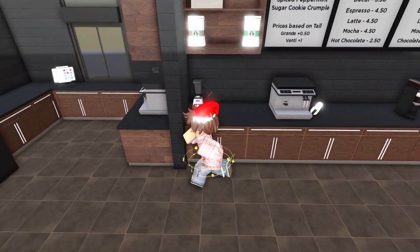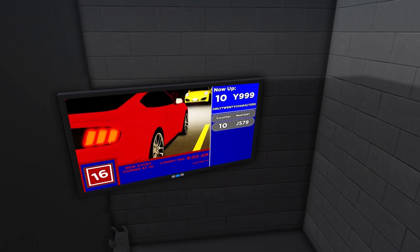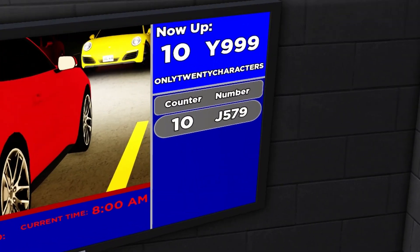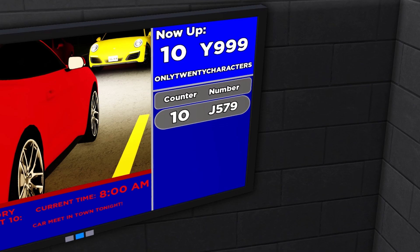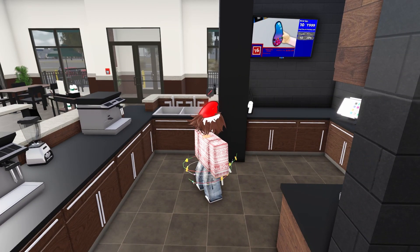Behind the counter we have a full coffee machine. We also have a drive-thru, which is really cool. It also looks like this is an interactive job of some sort — not only can you see the news on the left side, but on the right side it actually shows a little menu which I think shows what cars are driving up and basically just how many customers there will be, which is a really unique feature. I don't even think any other place in Greenville has that.